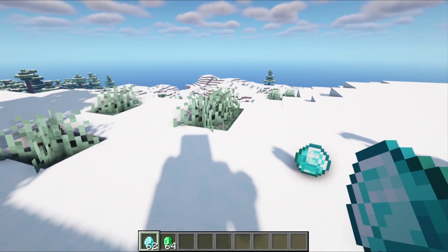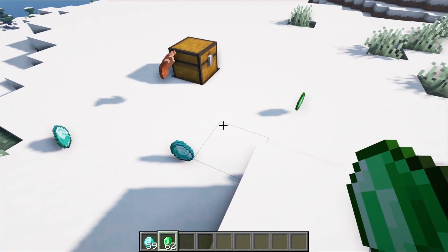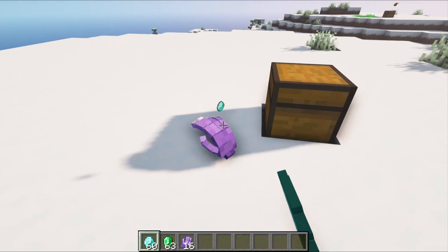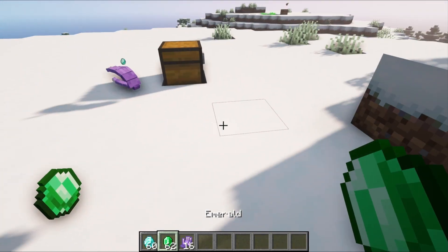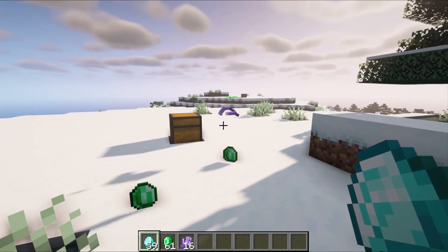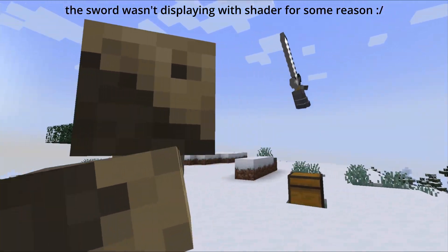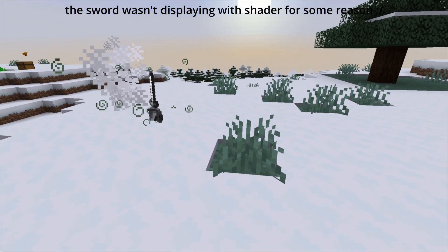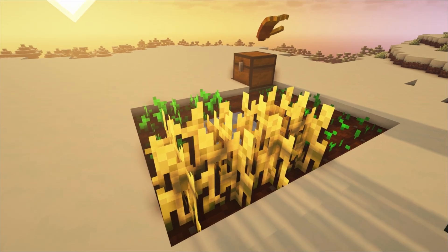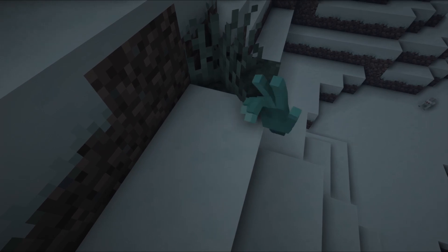The copper hand collects all items nearby and stores them inside a chest that is spawned in. The amethyst hand does the same thing but allows you to filter or filter out specific items to pick up. The iron hand can be given a sword to defend the area. The gold hand can help with crop automation. And lastly, the diamond hand can point you to the nearest ore. Overall, it's a very simple but well thought out mod that makes automation a whole lot easier.